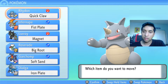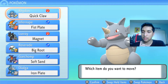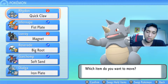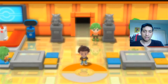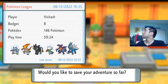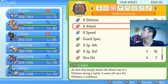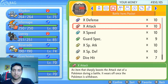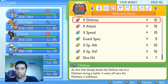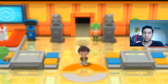Held items: we've got Quick Claw, Fist Plate, Magnet. Roserade has Big Root, which helps with HP-stealing attacks. Garchomp has Soft Sand to help with that Ground-type Earthquake move. And Dialga has an Iron Plate to help with the Steel-type move it has. We also have X-Defenses and all that stuff — we're just going to use a ton of those. I don't know how much they'll stack, but we're going to use a lot of them.